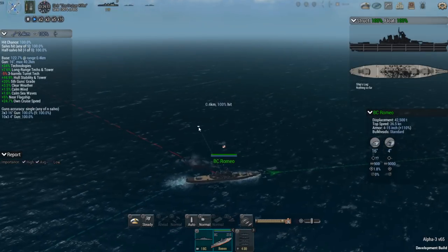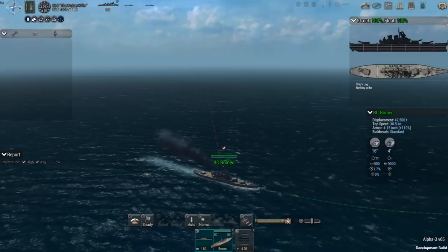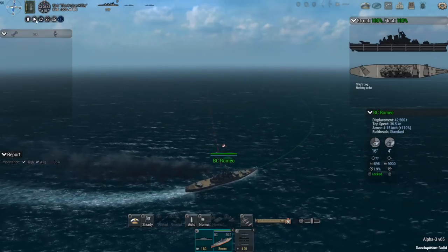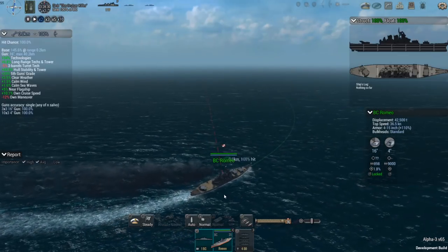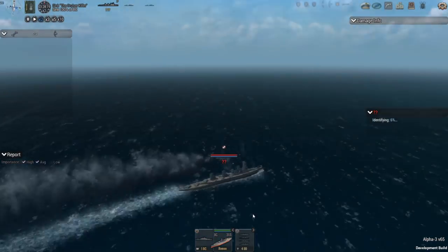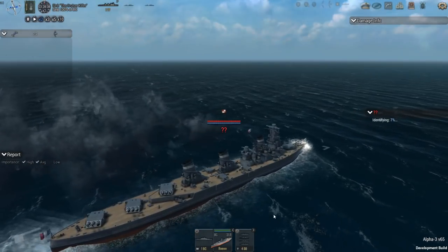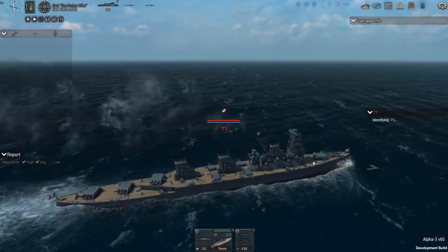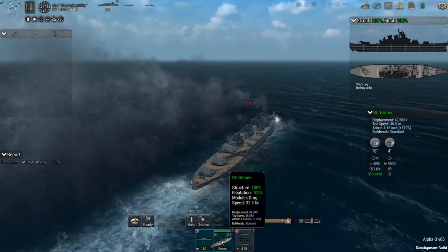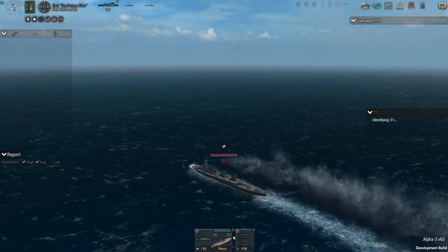It looks like we already have sight of the enemy. We're going ahead and starting to turn — a couple of you noticed that turning takes a little more effort now; it doesn't happen quite as quickly as before. That does appear to be the case. Here's the battlecruiser we've been warned about: it looks like three turrets on the rear, one on the front, and a number of secondaries as well.